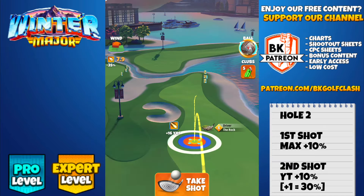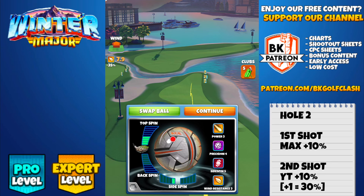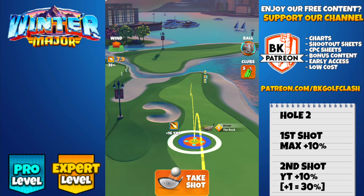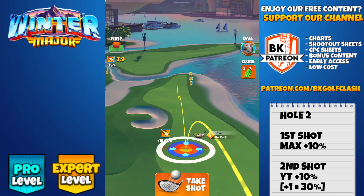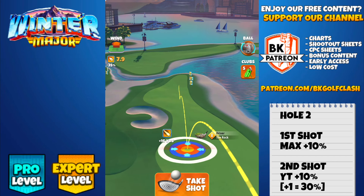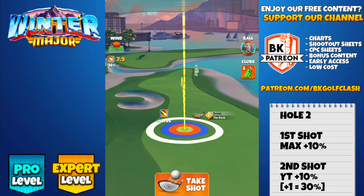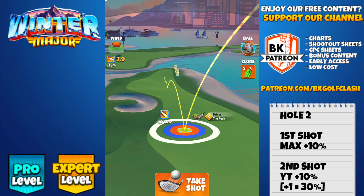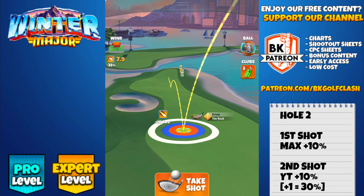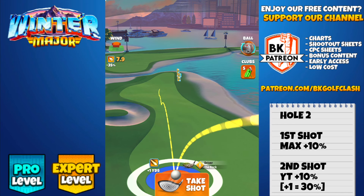On this par 5, we're going to need accuracy off the tee with this narrow fairway, so we're looking at the Rock, and I'm going with 4 top spin and 1 bar of left spin. White ring touching the rough on the left at P3 max rest with the Rock level 8. You'll be at top of plus 15 with Rock level 9. If you don't have the Rock at that high level, you can play with a different driver that gives you the distance required. Obviously you would still need to hit perfect, because you would have less accuracy.